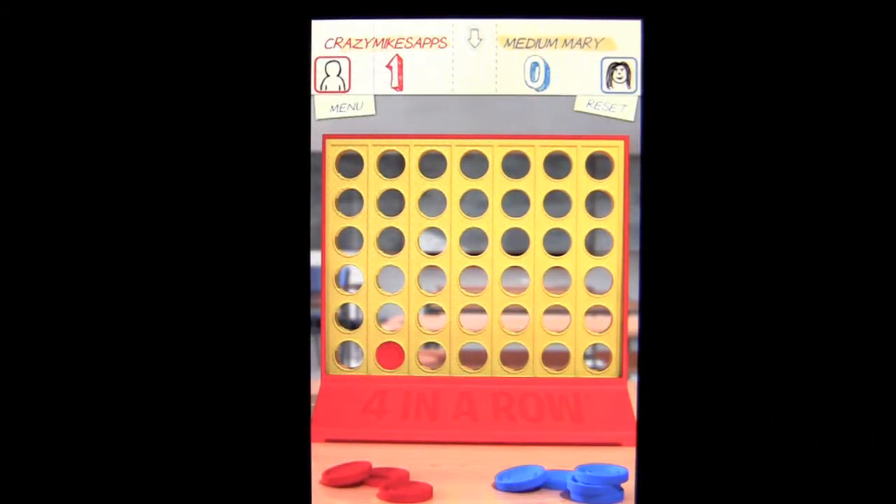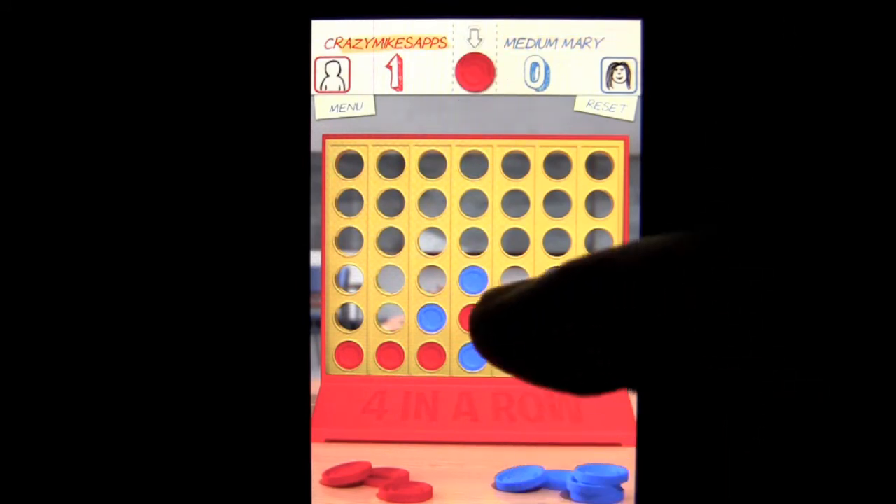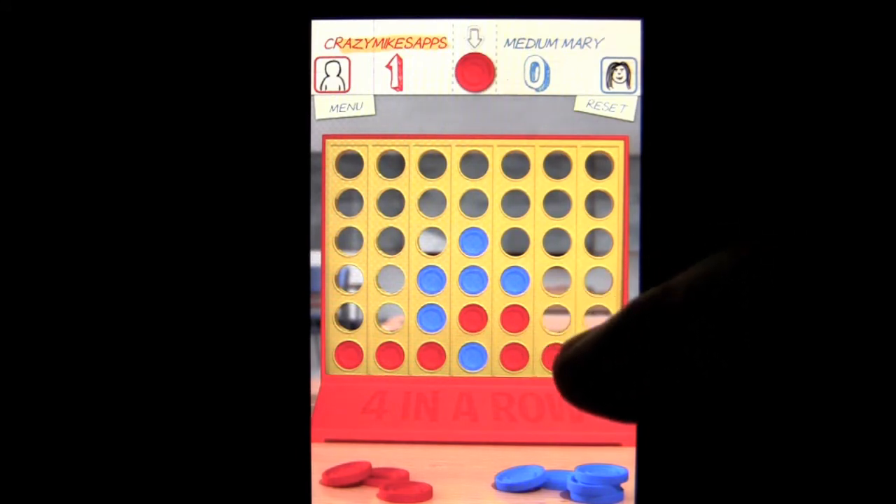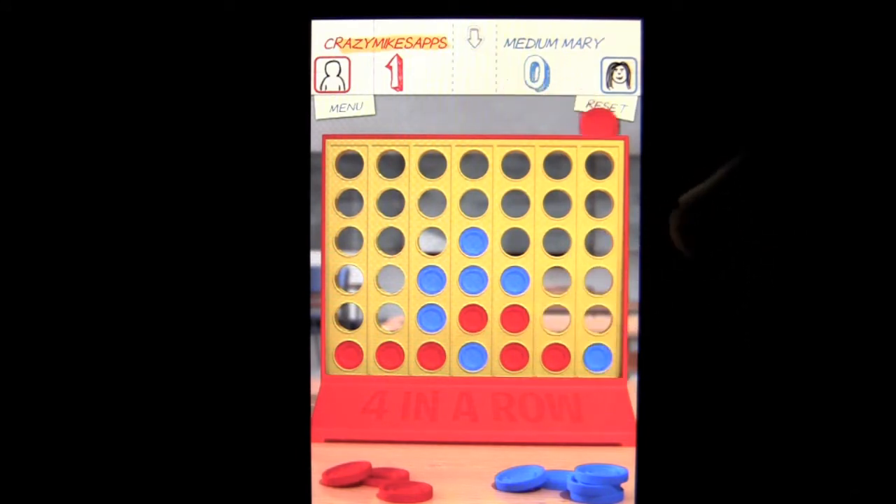The way it works is you take your turn on the classic 4 in a row game board and you try to get 4 in a row horizontally, diagonally, or vertically before your opponent. There's some strategy to this, and you continue to take your turns until somebody is the winner. The online gameplay is match gameplay. We're looking at trying to continue and see if we can beat Medium Mary, but I'm not sure we can. Maybe we can. Nope, I just gave her the game.